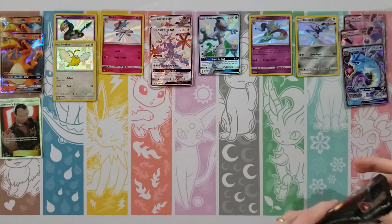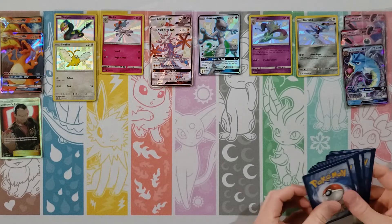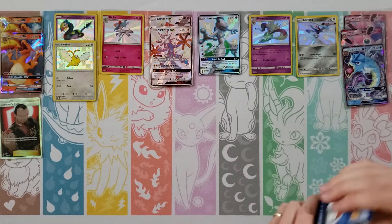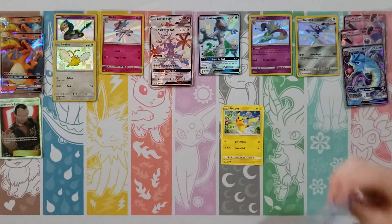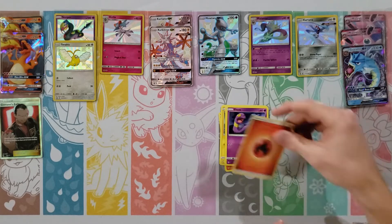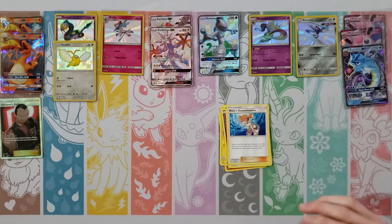Koffing, Clefairy, Staryu, Jigglypuff, Ekans, Grass Energy, Misty's Gem, Sabrina, Metapod — your rare is a Weezing — and then a Caterpie. A little old Caterpie. Mew pack next.